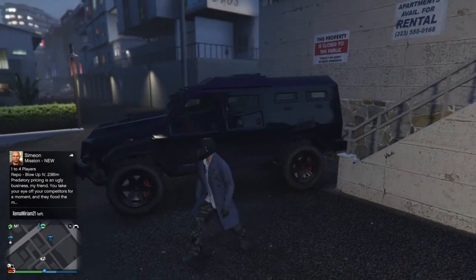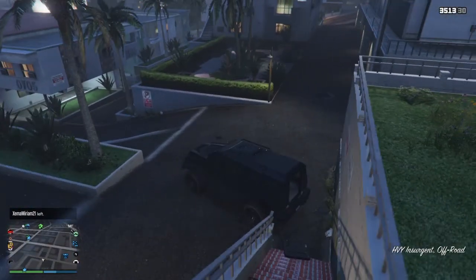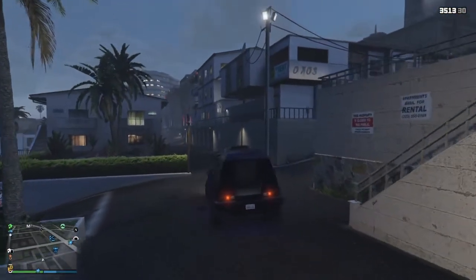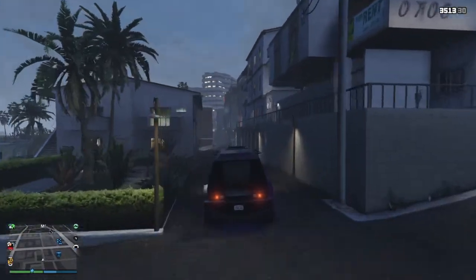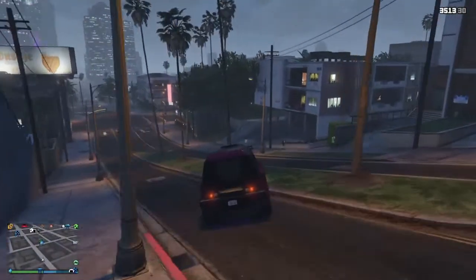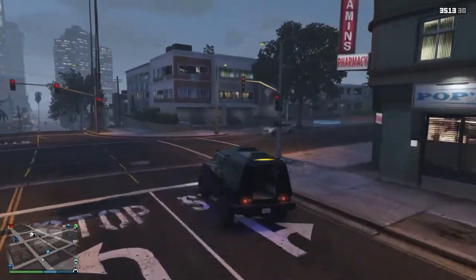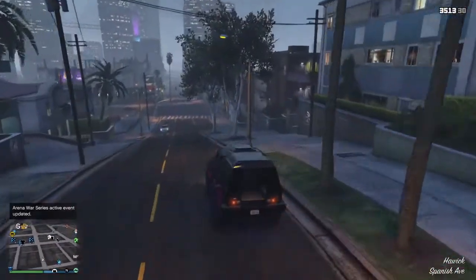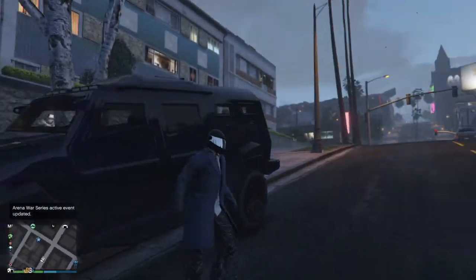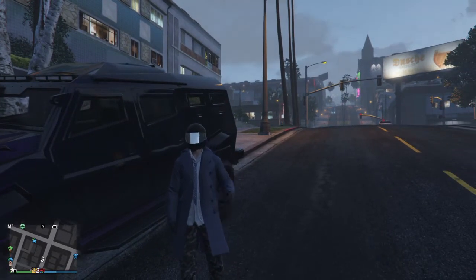So now we can drive around and we have an Insurgent without a back door, which is very useful to help us explore the map more and get into normally blocked off areas. That's pretty much it guys, I hope you enjoyed this video and took something out of it that you didn't already know how to do before. Now we have a free Insurgent to drive around the map, get into more interiors, explore more areas, and have more fun around Los Santos. Thanks for watching guys, again I hope you enjoyed — let me know what you think, and until next time, peace out guys.